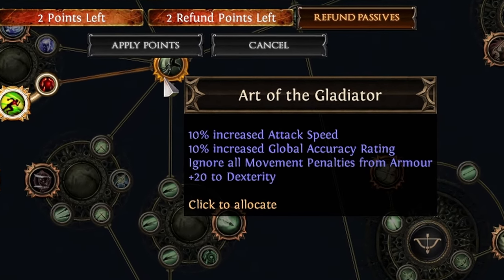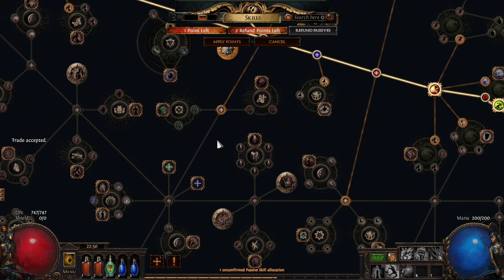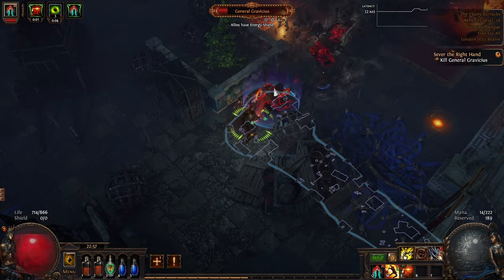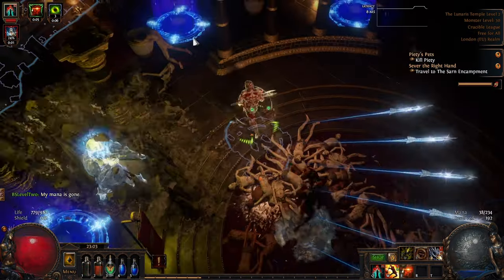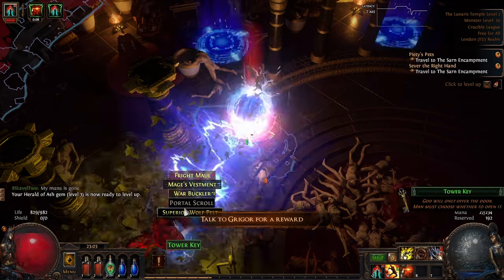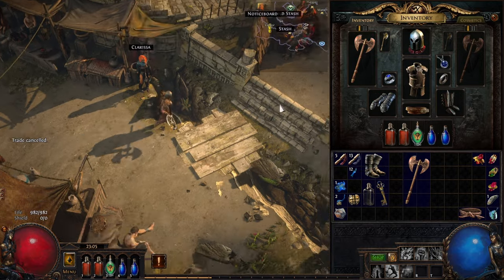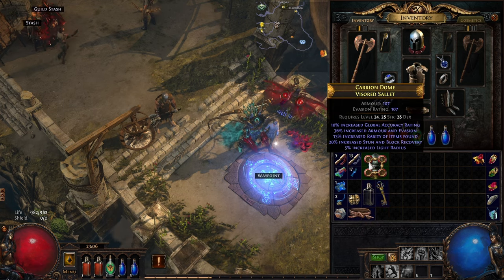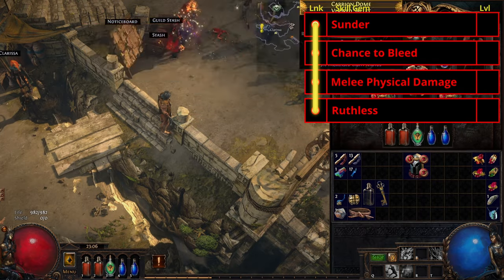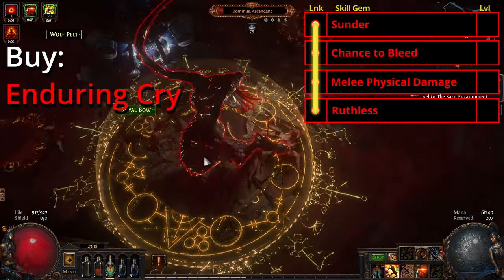Once we get Art of the Gladiator on the tree, armour no longer slows us down so we can now buy and equip a chest piece if you haven't already. Next we'll be heading for Champion of the Cause and the Reservation Efficiency after it — once we've got this we can transition to Pride. Take out all your auras except Determination and Pride and proceed onwards. From this point on mana will become a little tight so you'll have to use your mana flasks more often. After killing Gravicius and then Piety in the Lunaris Temple, log and get Ancestral Warchief from Maramoa. Depending on whether you like the attack speed bonus from Protector or the melee damage from Warchief, choose which one you want, remembering to always link it to Maim. Just before killing Dominus, switch to a 4-link with Sunder, Chance to Bleed, Melee Physical Damage, and Ruthless. If you can, upgrade your axe before the fight, and pick up Enduring Cry from Nessa in Act 1 to help cope with Dominus's bleed.